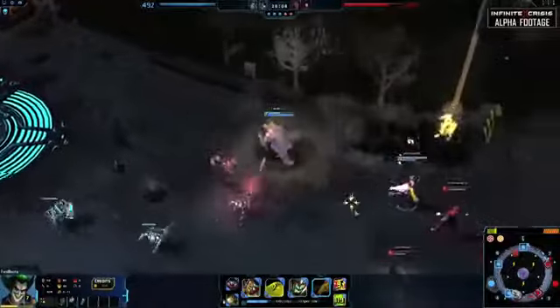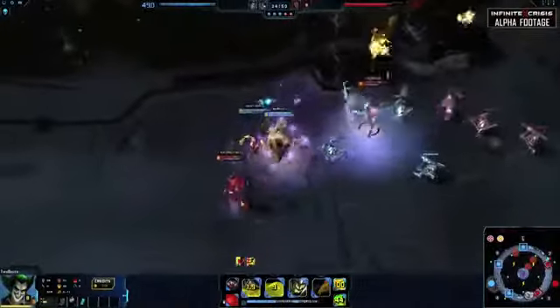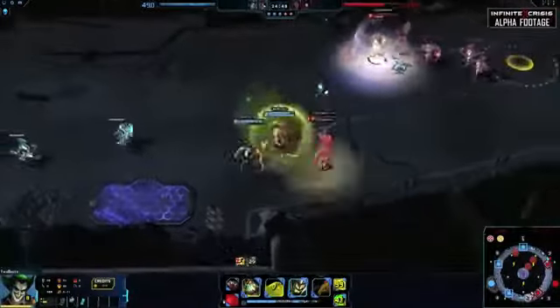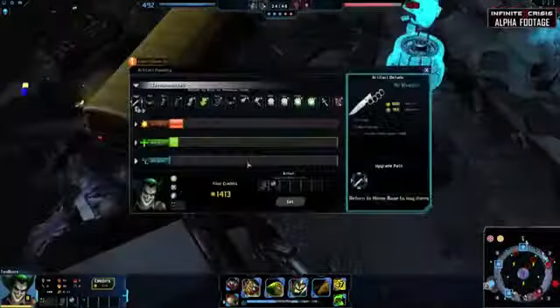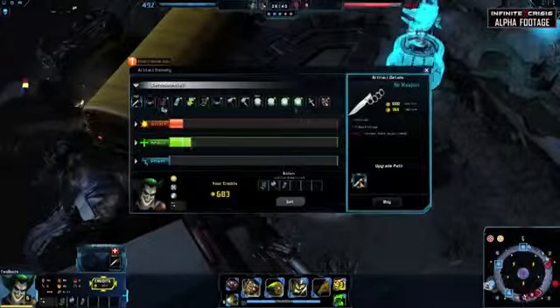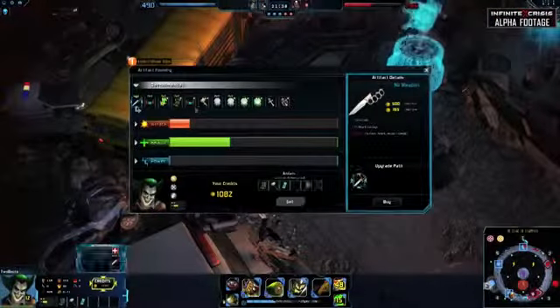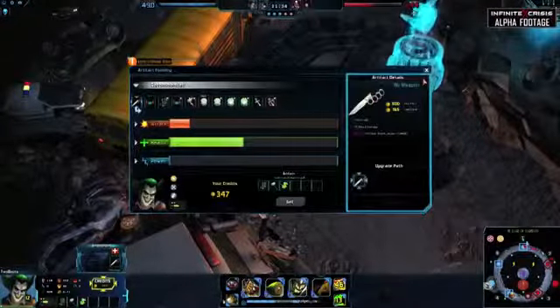For stolen powers, pick up Consume to ensure that you will have enough life to use all of his abilities. Super Speed in conjunction with his ultimate will make sure enemies stay within your grasp. Gaslight Joker's skills cost health and his Q damage also scales off of health, so stacking pure HP artifacts is very useful. Mix in attack damage if you feel sturdy enough, and experiment with artifacts that disable your opponents.